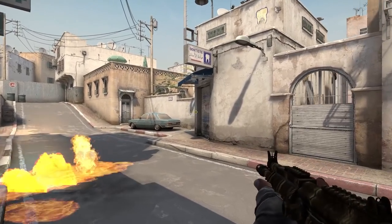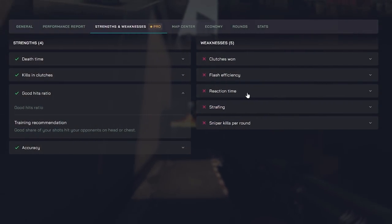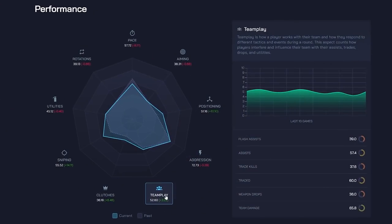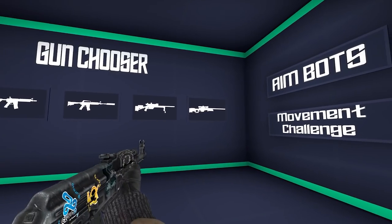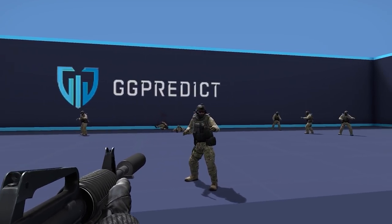If you play CS:GO, you gotta try ggpredict.io. It's a training platform to analyze and better understand how you play and what mistakes you make during your Counter-Strike matches, then effectively train those aspects that need improvement. You can use it to improve literally every aspect of your game: team play, nades, pace of your game, or your aim. It not only analyzes your game in so many aspects, but also lets you train on the platform thanks to personalized training plans.